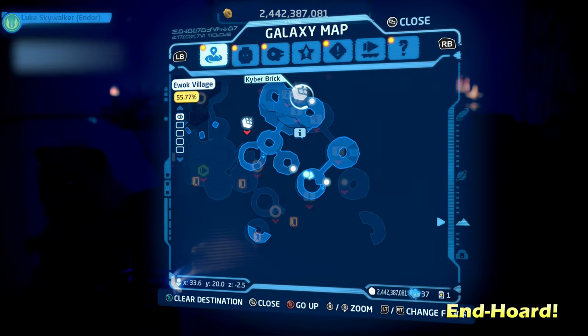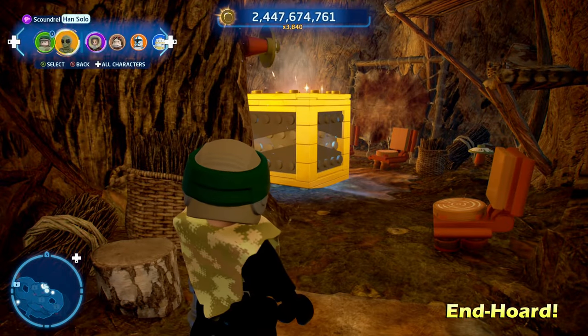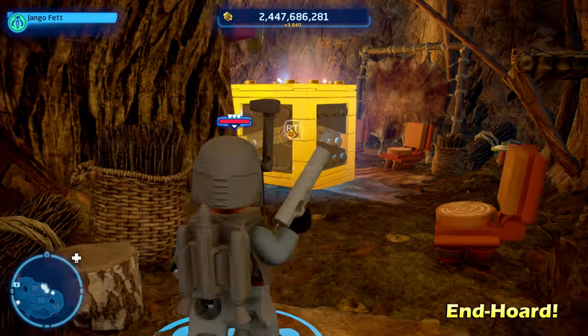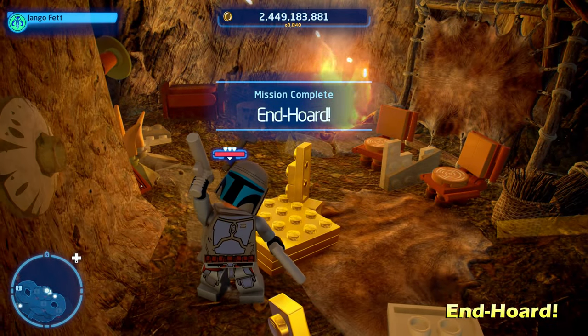Now we're going to do End Horde, which is going to be on the top side of the map. Walk inside this building — this is one of those easy ones where you switch to a bounty hunter character to destroy the gold LEGO object and get the Kyber Brick for End Horde.